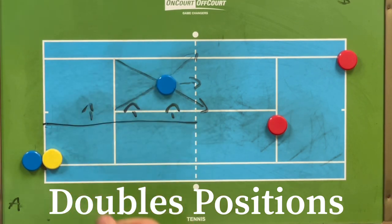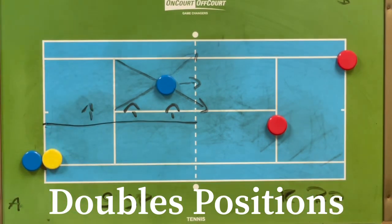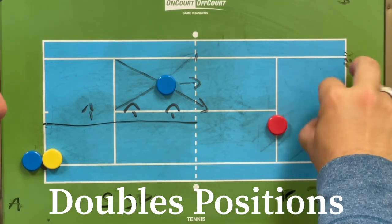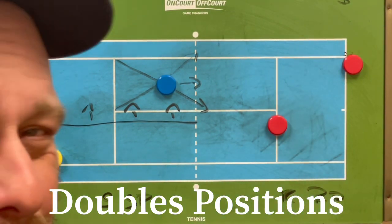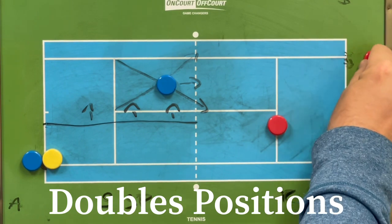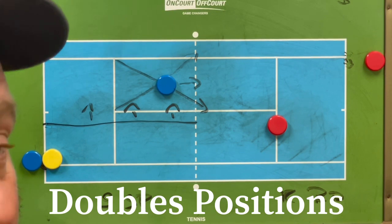So we have the server and the service partner covered. Now the returner will be right here, close to the singles boundary. If the server doesn't have a good serve, you can stand there and feel comfortable hitting the ball back — especially for beginner or recreational players. Unless they play someone with a really good serve, then you want to move a little bit back to have more freedom and time to hit the ball back and shorten the backswing.